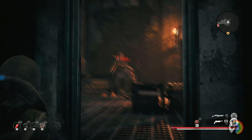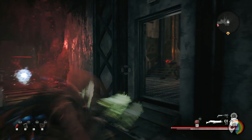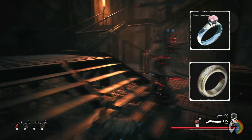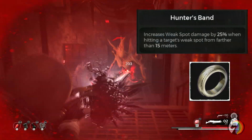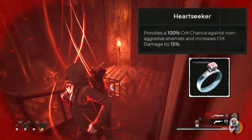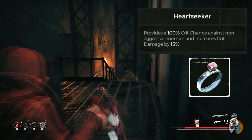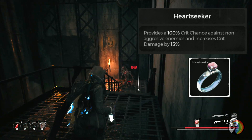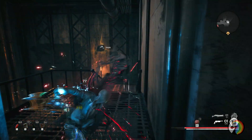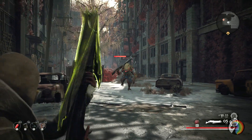For rings I swap them depending on whether I'm indoors or outdoors. Outside in the open world I use Earthseeker and Hunter's Band. Hunter's Band has the same effect as the Hunter armor set had before the patch — it increases weak spot damage when hitting targets from more than 15 meters away. Earthseeker is quite strong: it provides 100% crit chance against non-aggressive enemies, so if you snipe from afar you'll score a crit every time, plus 15% increased crit damage that is active all the time, even when enemies are aware of you.